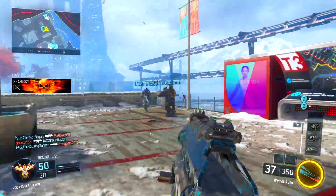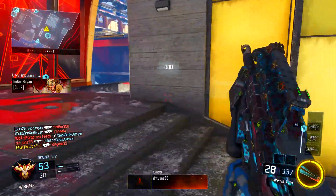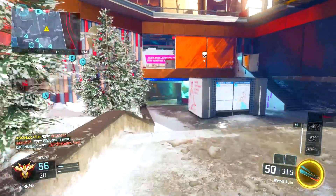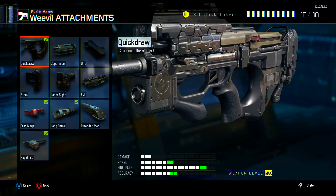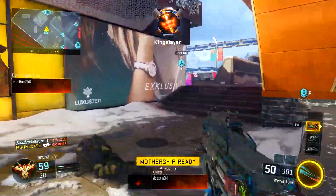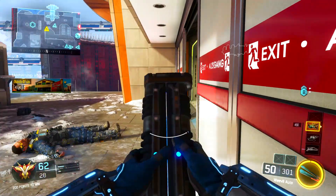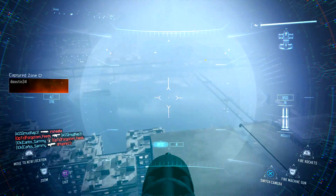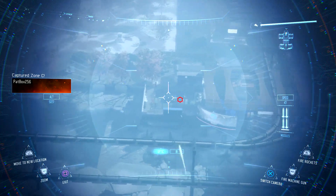Now for the four attachments — two of these I've never really thought about putting on before. The first is Quick Draw. The reason I put it on an SMG is because of the recent nerf: all SMGs now take longer to aim down sights. With Quick Draw on, it's as if you had the aim-down-sights speed from before the nerf, so Quick Draw is pretty important on SMGs right now.